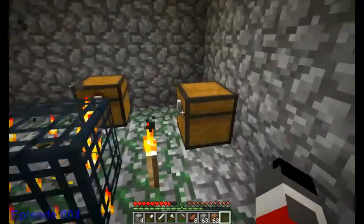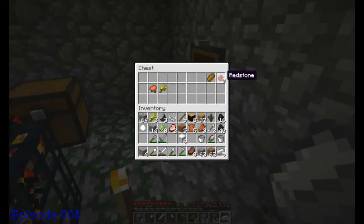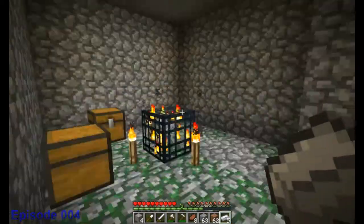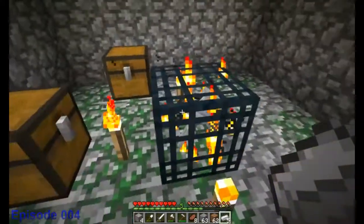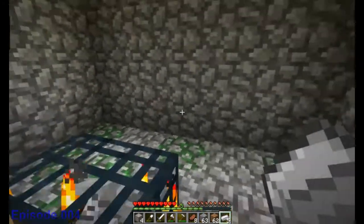Let's see what's in here. Iron, bucket, more iron, redstone, bread — bread's always good. Food. Saddle can stay. More wheat, cocoa beans, string. Perfect — I can make myself a bow. Great. And now this is going to be perfect.